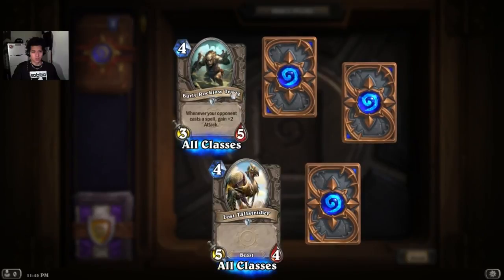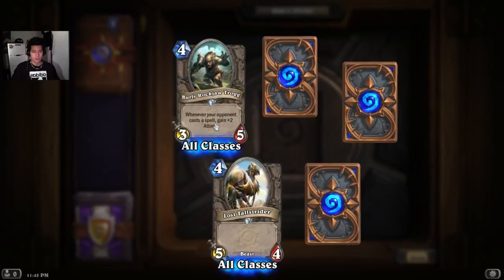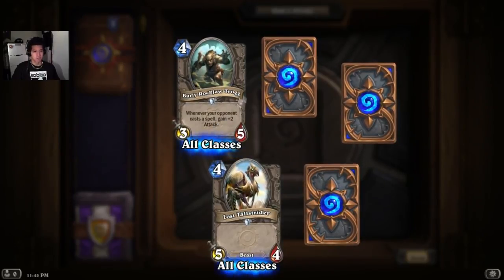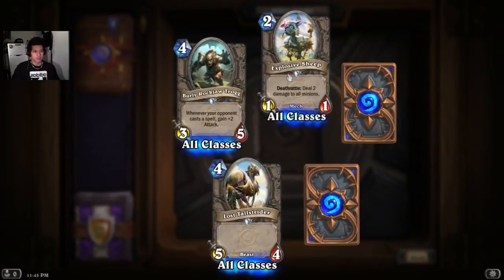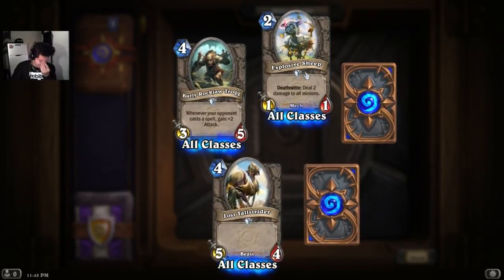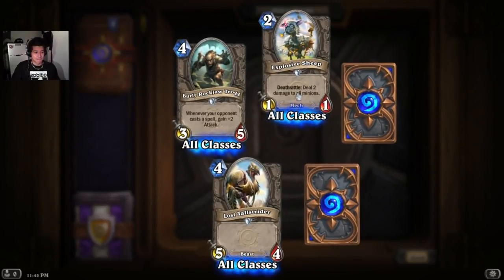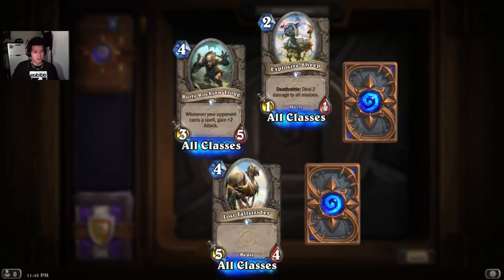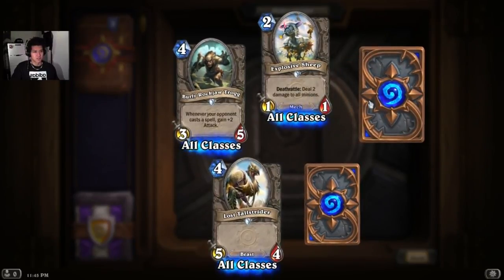Burling Rock Yard Trog — whenever your opponent casts a spell, gain 2 plus attack. Sounds good. Explosive Sheep — Deathrattle: deal 2 damage to all minions if it dies. Good to know that. Good and a bad thing.